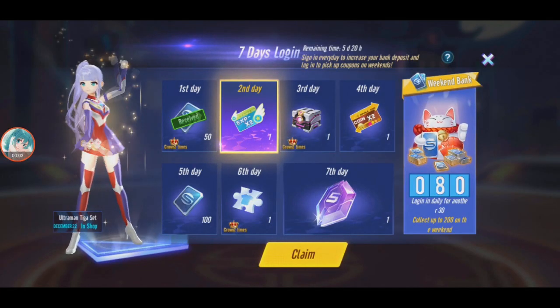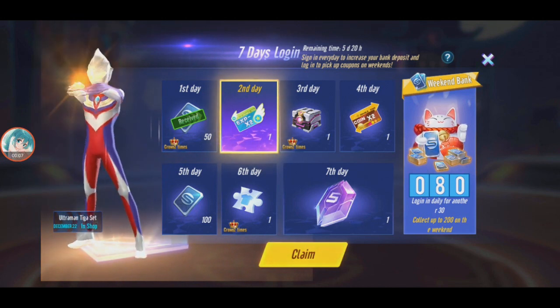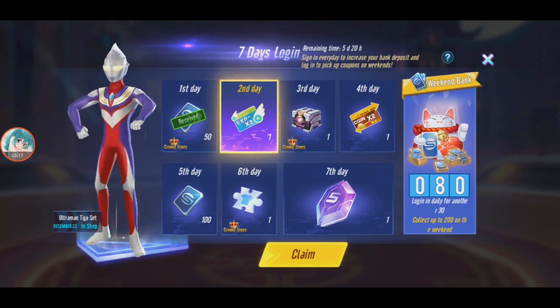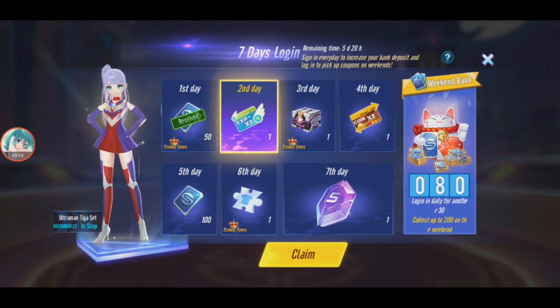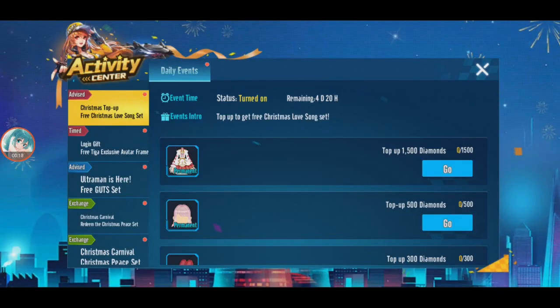Okay guys, I'm back in Bakuso Drifters. As you can see there's an Ultraman Digger set in the shop, but I don't know if I want to get that. It's definitely diamond, so no. In this video I'm going to do a gacha, but it's a voucher gacha, not a diamond.